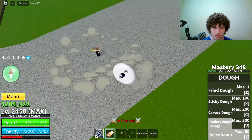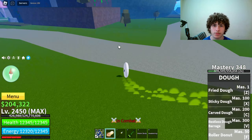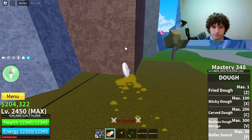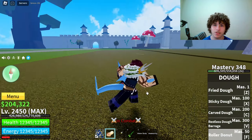I believe Roller Doughnut does no damage on the unawakened version — yep, this is just for transportation, it does no damage. Let's see if we can climb walls and stuff with it. Oh yeah, you can't even climb walls. Anyways, let's move on to the awakened version.